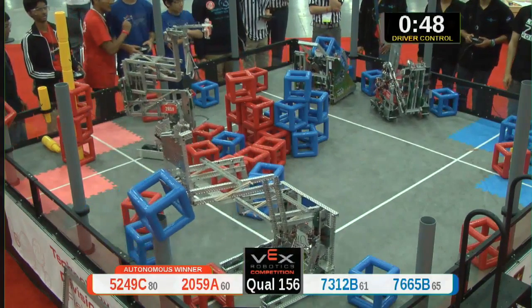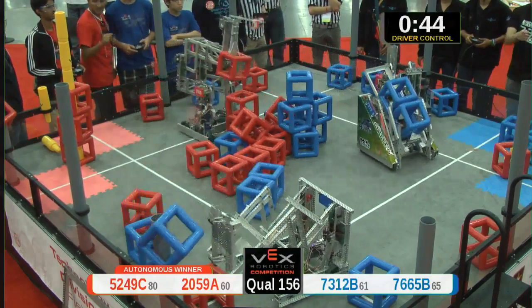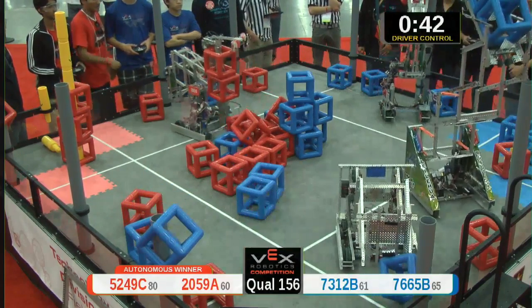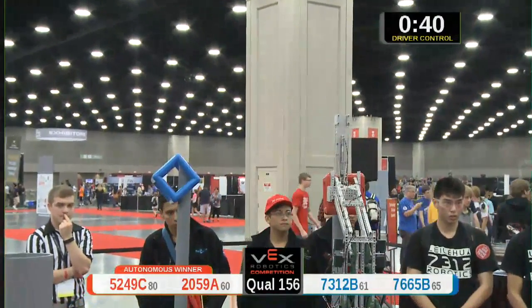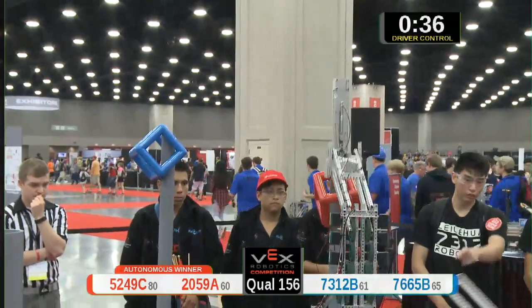Red skyrise is going higher, and they got three cubes for the Red Alliance, looking to add some more. 7312-B with two cubes in their possession. One's on, two is on for Blue. Nicely done.